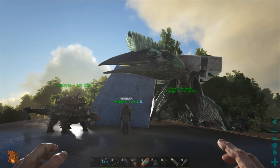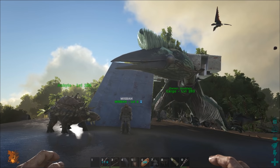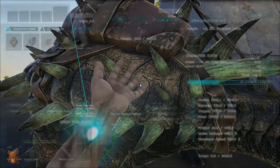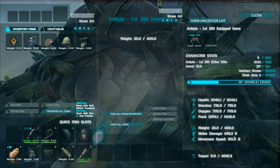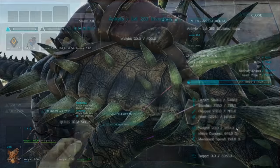What you'll need is an Ankylo, an extra player, and a Quetzal. You can Quetzal farm solo, which I'll show you later, but it does take longer. The higher the level Ankylo and Quetzal the better. Your Ankylo should be purely levelled up on melee damage so you farm more resources. It doesn't matter about putting points into weight, as the Ankylo won't be moving.